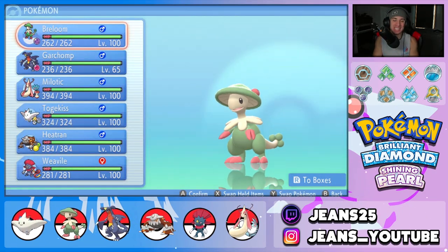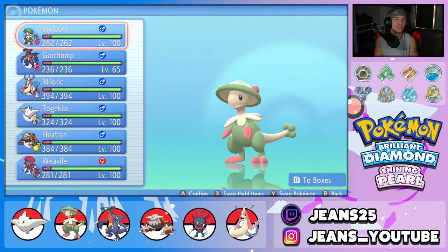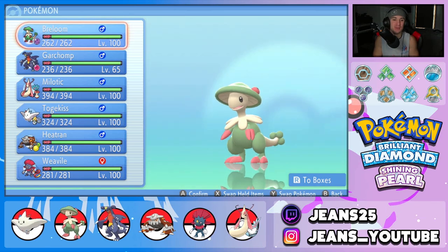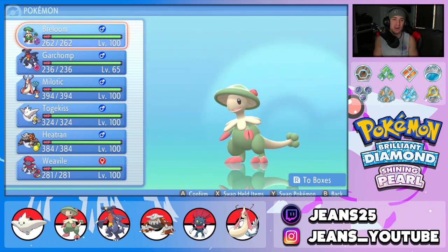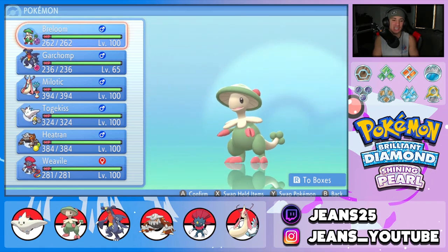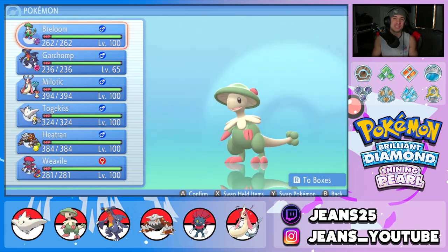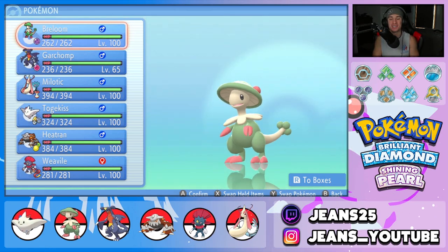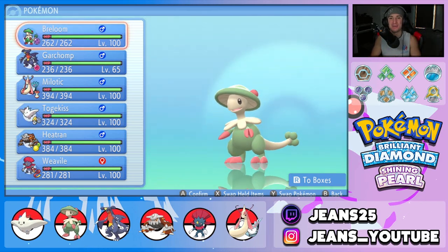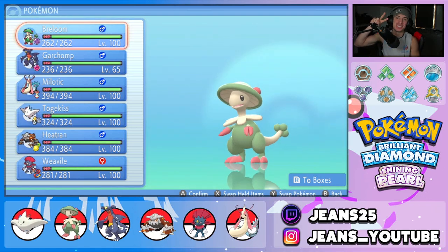What a set of battles with this amazing Breloom team! We got to show off every single Pokémon at its best — Breloom in battle one, Garchomp in most battles, Milotic showing off its bulk, Heatran absolutely amazing and hitting like a truck, and Togekiss and Weavile being great utility in any situation. That's gonna be it for today's video — smash that like button, click that subscribe button, stay positive, and I'll catch y'all in the next one. Peace out!